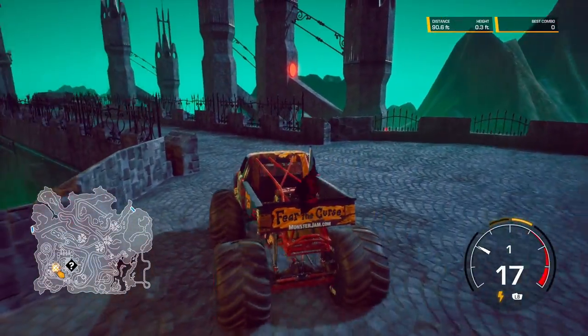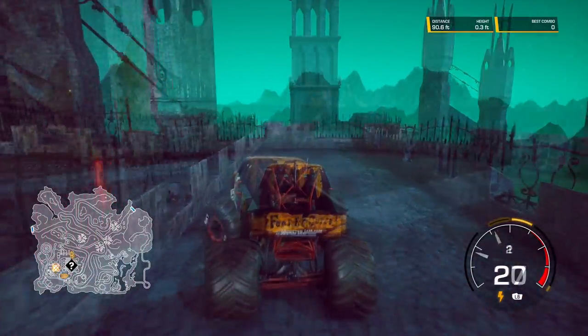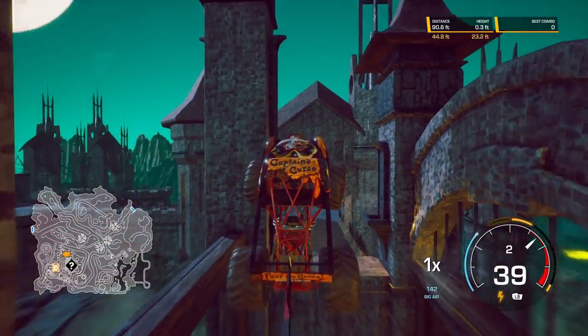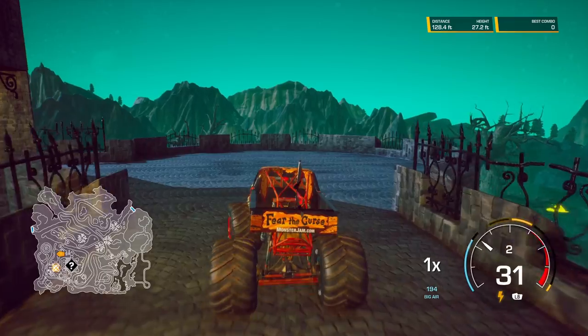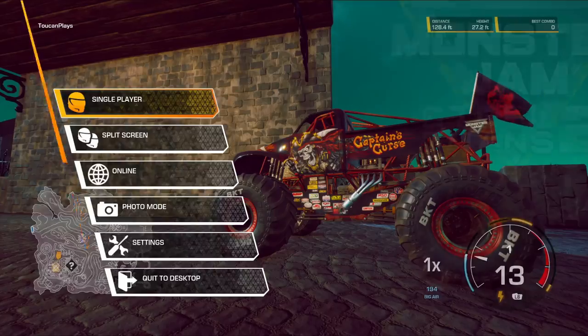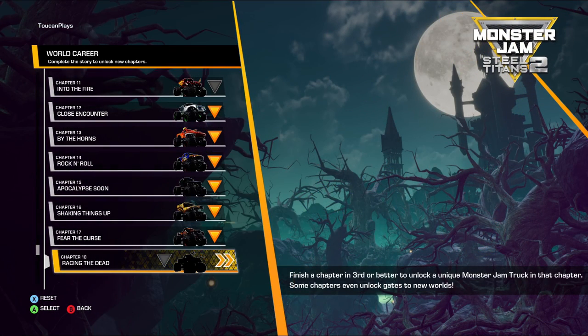There doesn't seem to be a whole lot up here though. There's this cool little thing though. Ha ha ha! A little jump over the gateway to the entryway to the castle. Well, let's get started with our next chapter, Chapter 18, Racing the Dead.